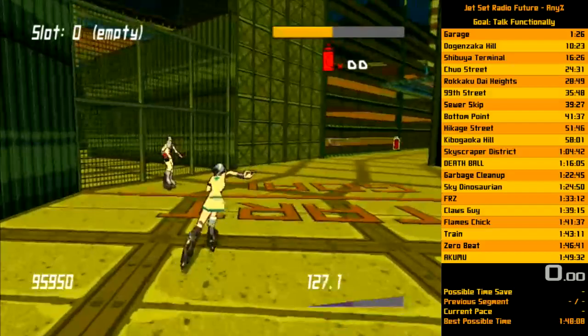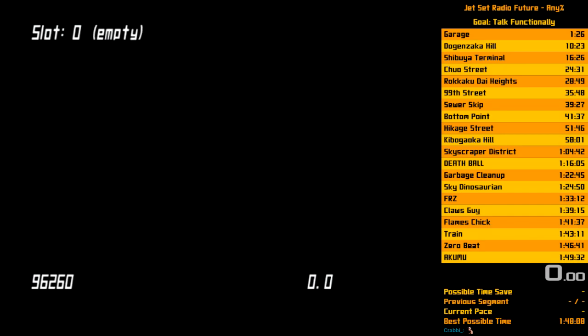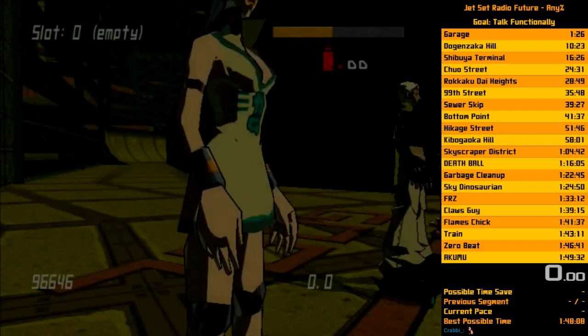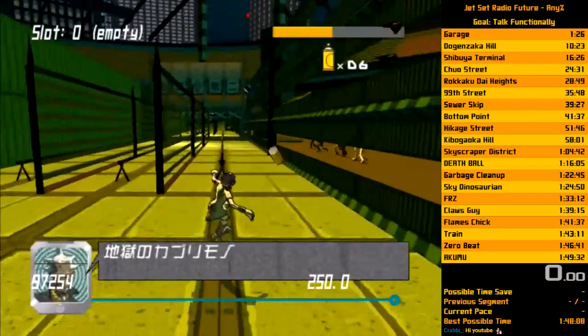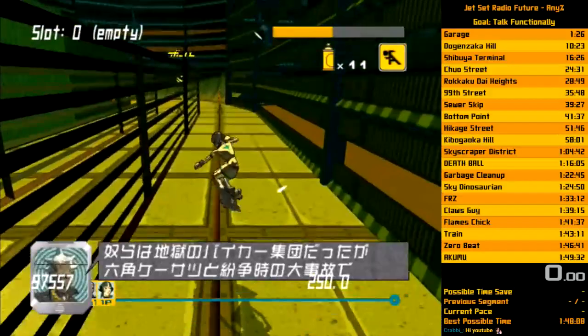Alright, so we're here. This is part two of the JSRF Route Movement Intermediate Tutorial. We went ahead and skipped the two minutes of waiting in Death Ball, and we're going to start the races up and skip the cutscenes. Death Ball is real simple — you have one trick and good movement to do throughout.